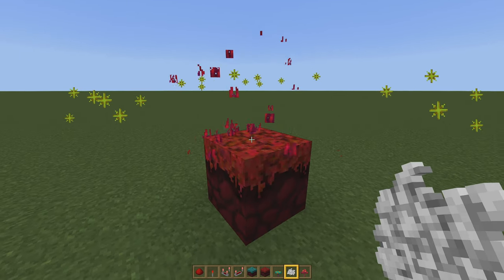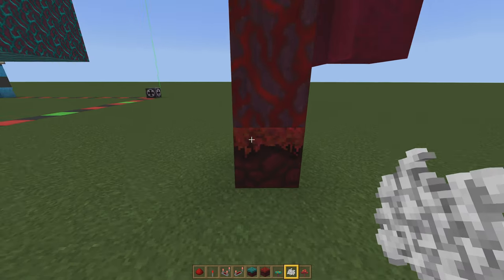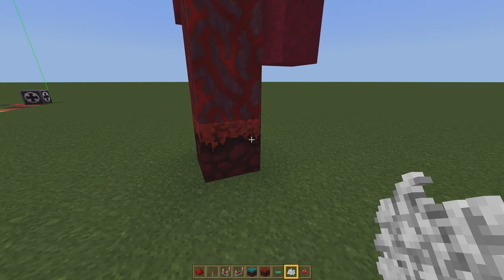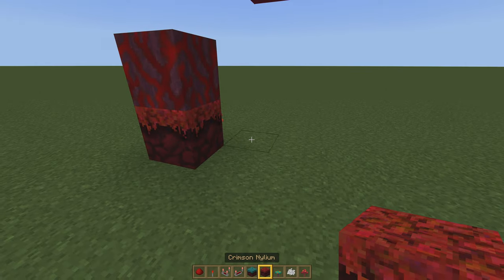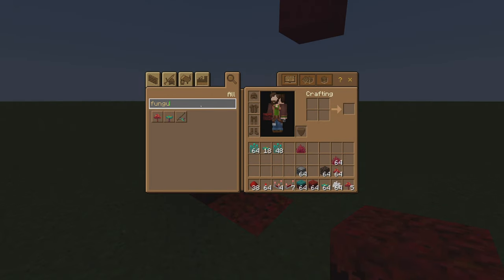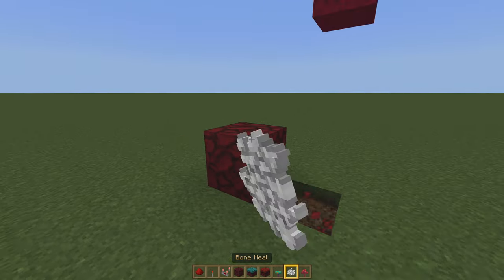The last component is how nether crimson and nilium roots all work. When we bone meal this block it will create a lot of different things including a mushroom, and when we bone meal that mushroom it will convert into a tree. Now, when a tree is spawned on top of this, sometimes the block right below will be converted into plain old regular netherrack, which means we can't bone meal it again to get a new plant, and we cannot plant anything on top of it. However, if we have another piece of nilium or crimson root right here, we can bone meal that one specifically — if the other block ever turns into netherrack — and that will convert it back into the respective warped or crimson fungus.